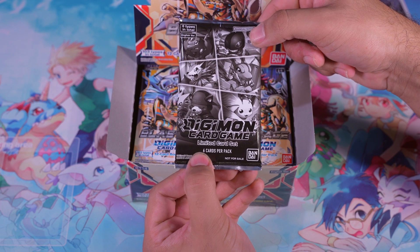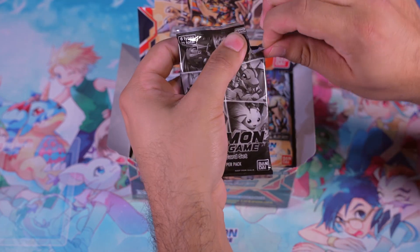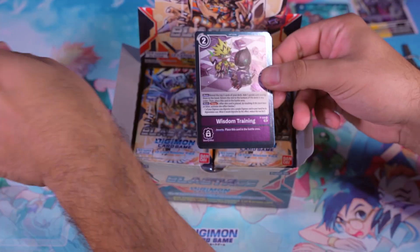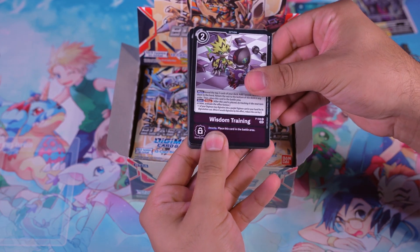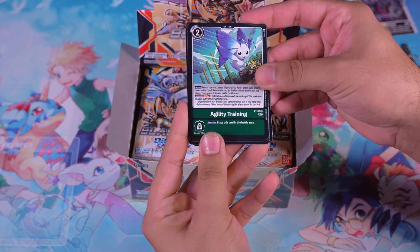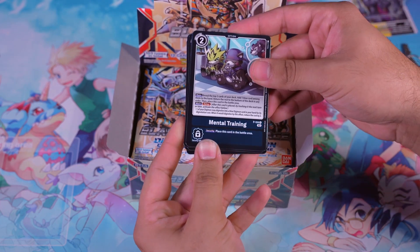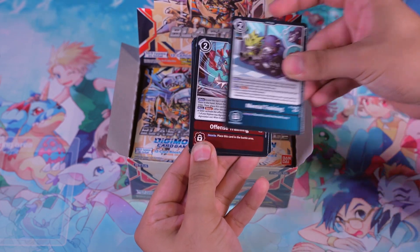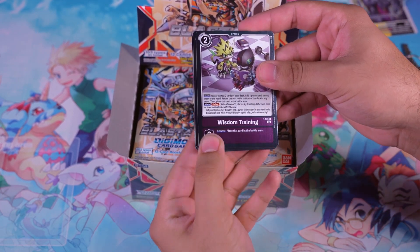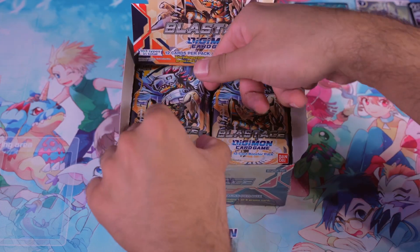Now of course we saved the best for last — the limited card set which comes with the training options I mentioned earlier. Take a look at these beauties. Got the Wisdom Training, Defense Training, Agility Training, Physical Training, Mental Training — I could use some of these in my actual life — Offense Training, and back to Wisdom Training. You got one for each color. Very nice. Alright, let's start cracking some packs.